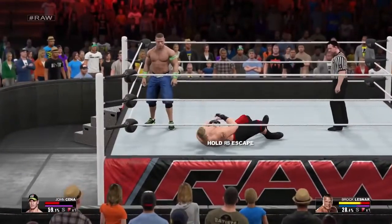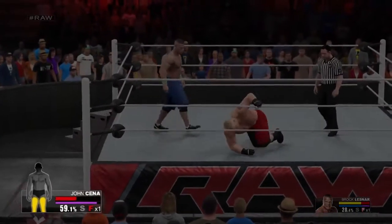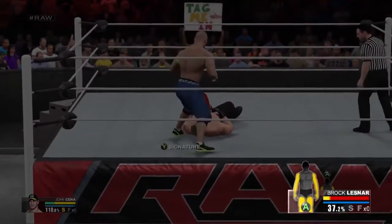You can check the health of your Superstar by pressing the view button, which will display your individual limb's health. Your opponent's limb target health is automatically displayed at any time you utilize limb targeting.